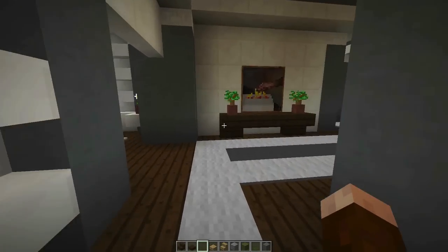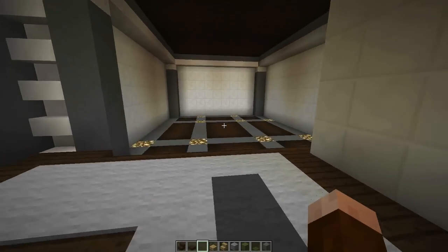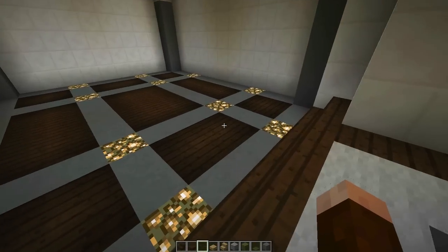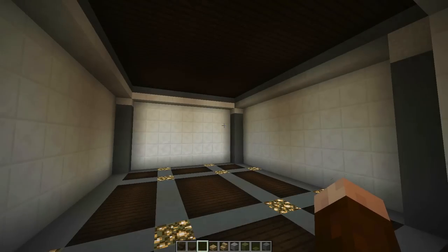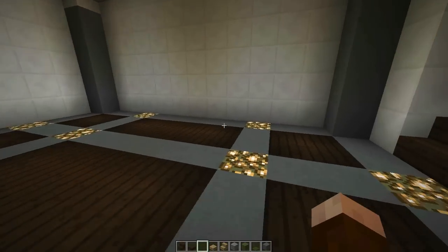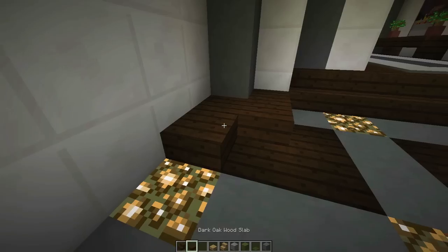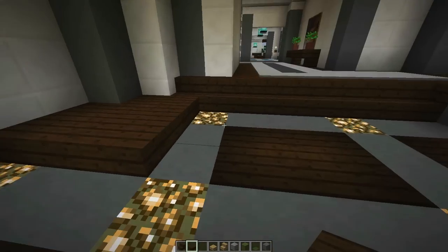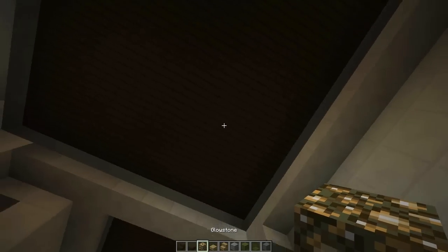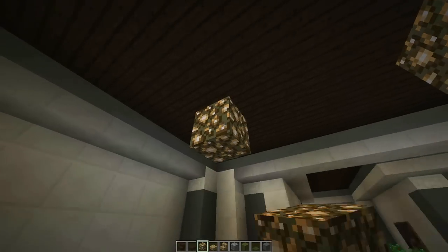Let's head upstairs now. If you remember, this is the room I was stuck on for a while - I couldn't really come up with a great design for it. But I think finally today we do have that design. I cleared it out a little bit, moved the floor down one, put the ceiling, and added some small decorative details on the sides of the room. As we put down the floor, I'll explain what we're going to do today.